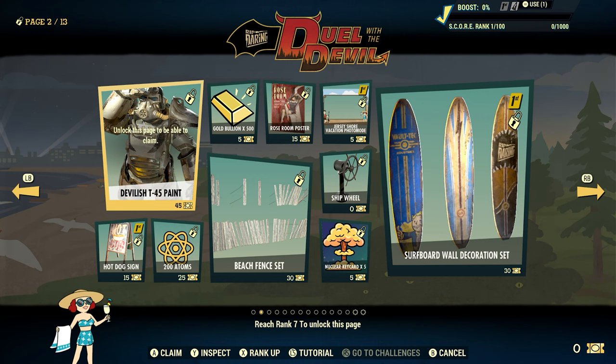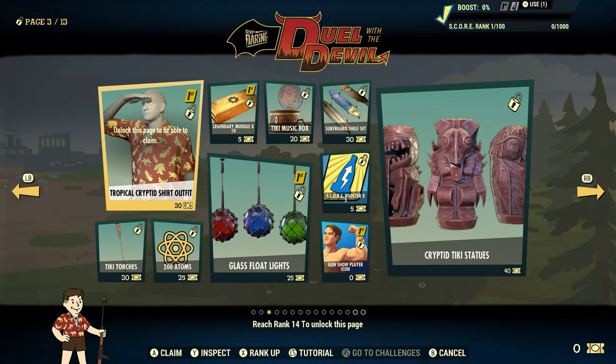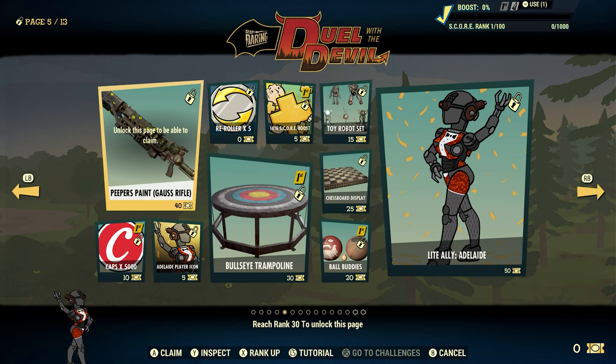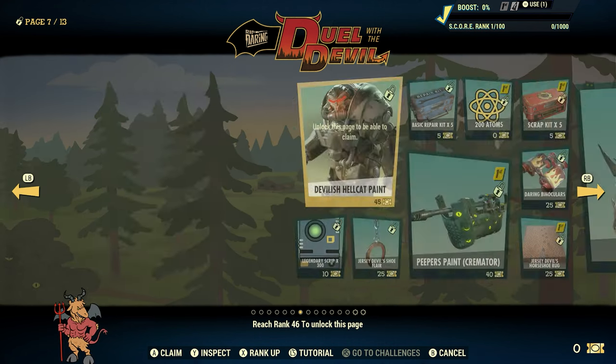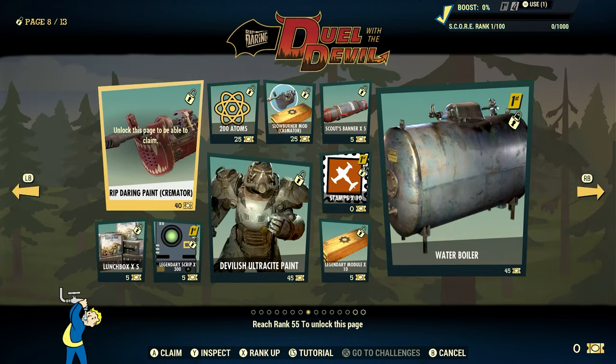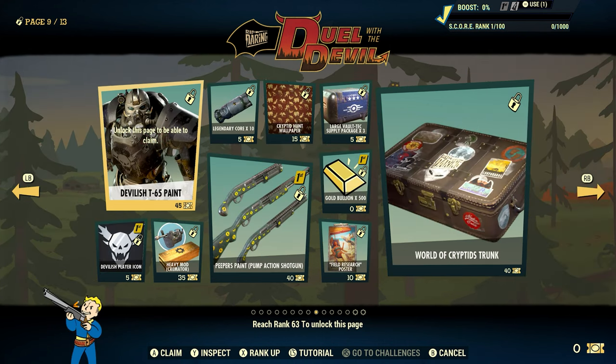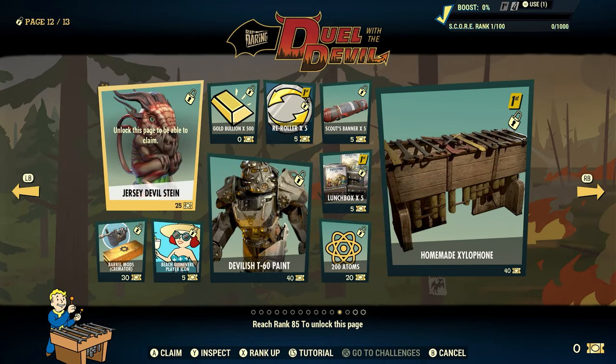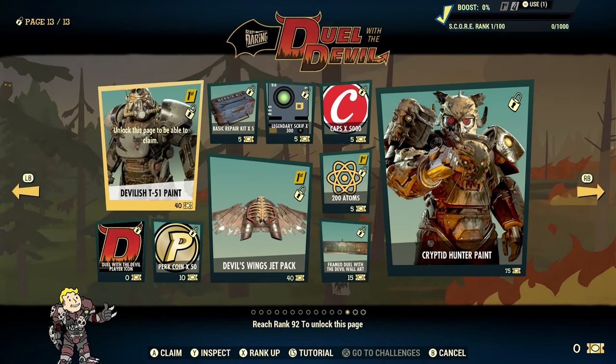Page 2 will unlock once you reach rank 7, page 3 at rank 14, page 4 at rank 22, page 5 at rank 30, page 6 at rank 38, page 7 at rank 46, page 8 at rank 55, page 9 at rank 63, page 10 at rank 71, page 11 at rank 79, and page 12 at rank 85 and page 13 at rank 92.